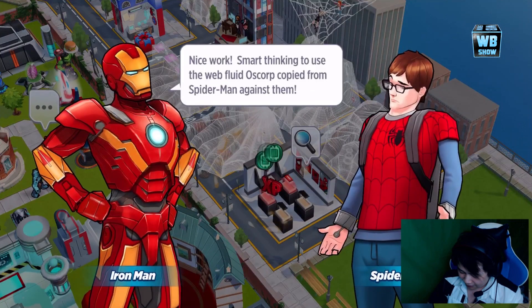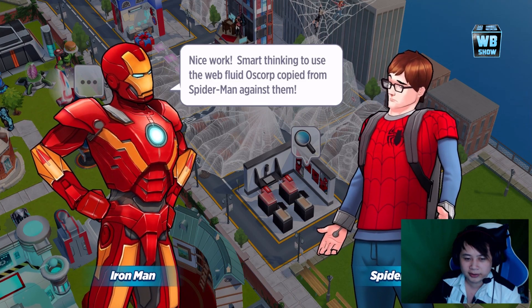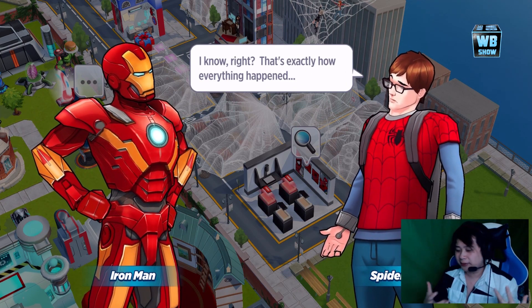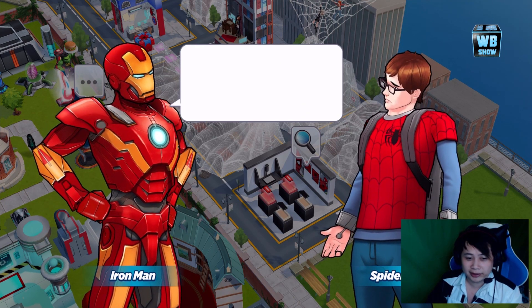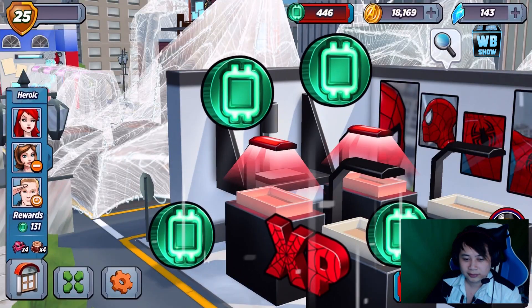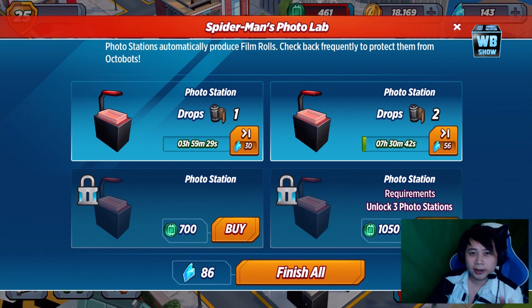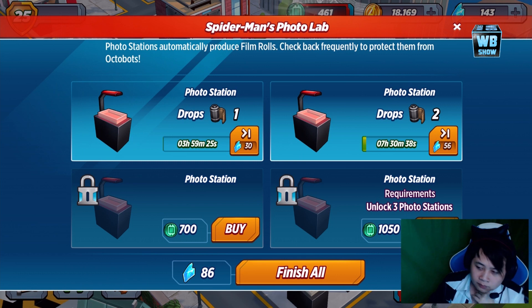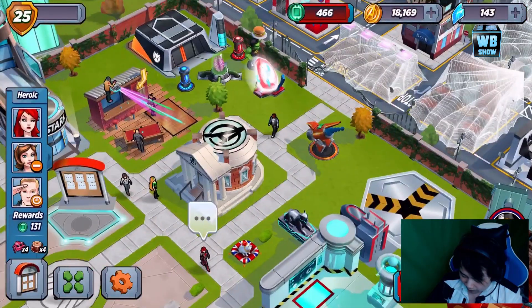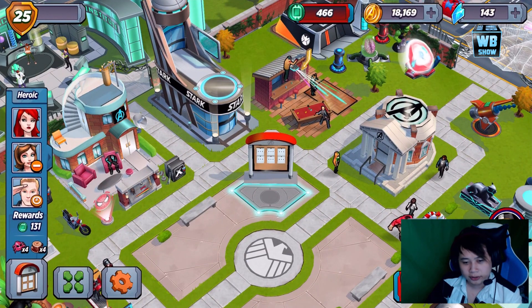Come on, Octobot! Nice work! 'Smart thinking to use web fluid Oscorp copied from Spider-Man against them.' He's Spider-Man — he has a Spider-Man shirt on his chest. 'That's exactly how everything happened.' 'You're too humble.' I thought Tony already knew who Spider-Man was. 'My sweet child, you have so much to learn.' Let me confirm something with you guys: when an Octobot comes and removes your film station thingamajig, the film is not coming back. Be sure not to miss out on your film — if you lose it, they're not coming back, and it's gonna be very, very expensive to get back.